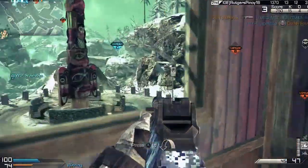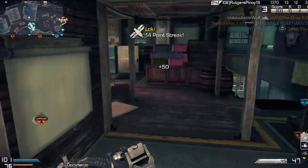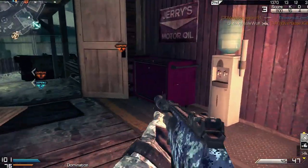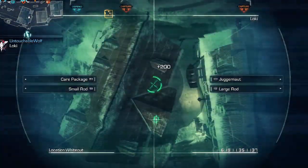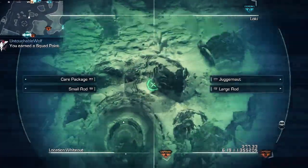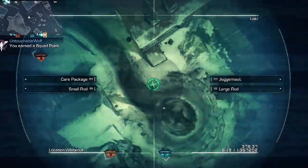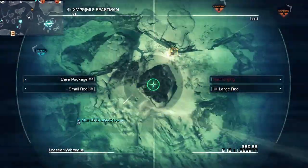Make sure you know the maps to the fullest. Here I'm trying to be a little bit sneaky because you want to stay hidden when you're building your killstreak. Here I'm calling out the Loki, and you'll be seeing the Helo Pilot very shortly. When using the Loki, you can use a small rod and large rod, and you can also give out the Juggernaut in a care package.